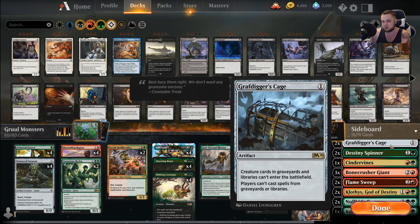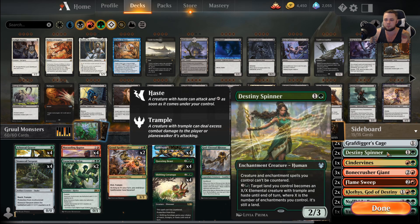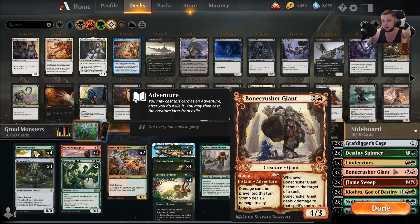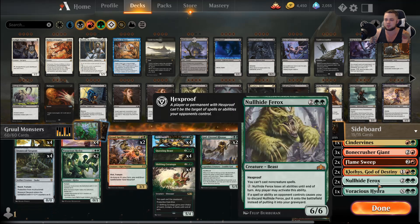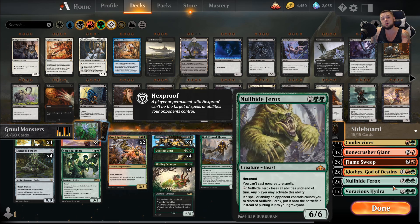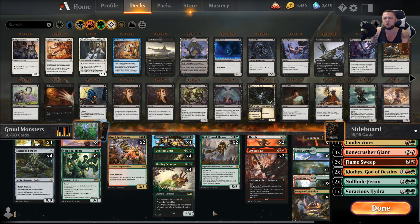In the sideboard we've got 2 Grafdigger's Cage against all the Winota decks, 2 Destiny Spinner against Control or Simic Flash, 1 Cindervines, and 3 Bonecrusher Giant — though Bonecrusher has been in the main deck forever, it's just not super relevant in the meta right now so I'm moving it to the side. Also 2 Flame Sweep, 2 Klothys, 1 Voracious Hydra, and Nullhide Ferox — a spicy one. It can come down on turn 3 as a 6/6 Hexproof beater that puts the brakes on aggro decks. People have to pay 2 mana to give it non-Hexproof for single-target removal. Pretty sweet.